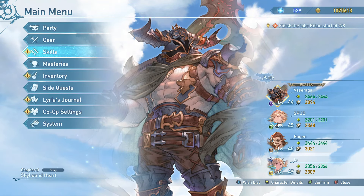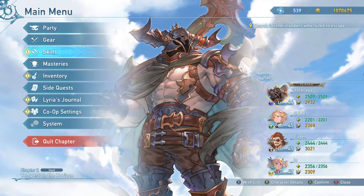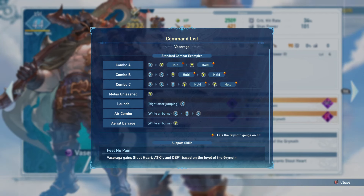Let's see this boy in battle and how to use him. When you see this big guy you might think he's super slow and not mobile, but that's not true. All you need to do is learn combos. Here's our command list, and our most important combos are Combo A, B, and C.